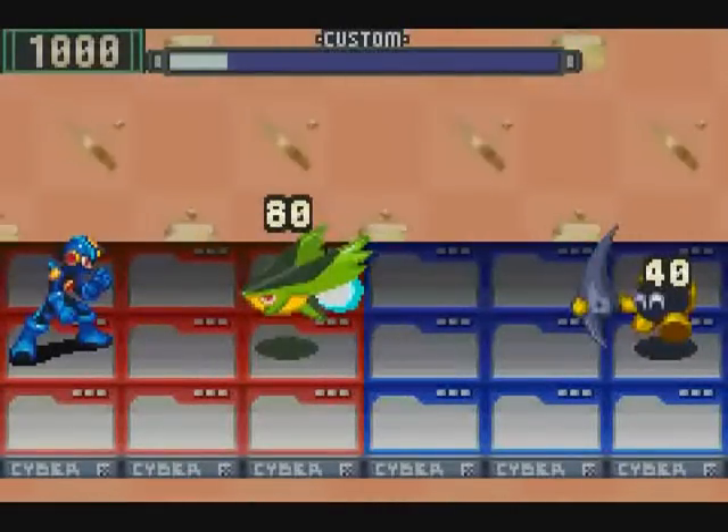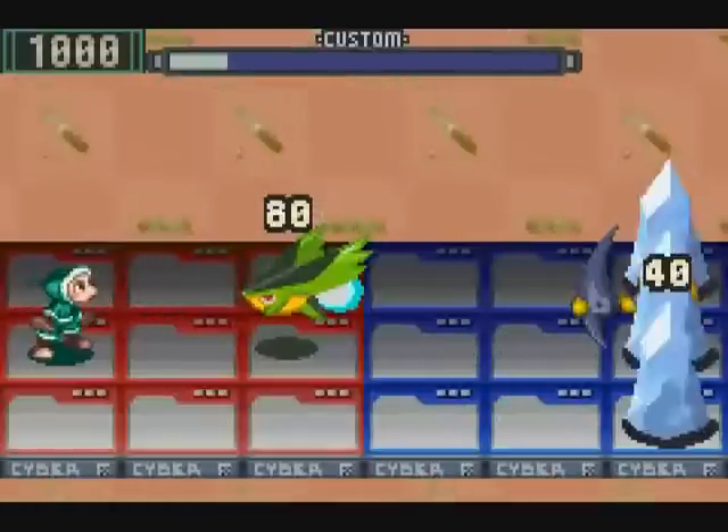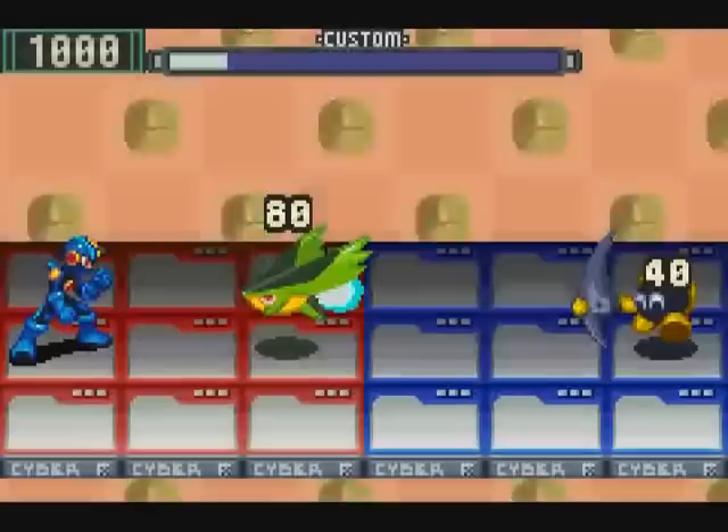Once summoned, Iceman attacks every single panel in front of him. If he strikes from the back column, he can even attack enemies that have come over onto your side of the field.